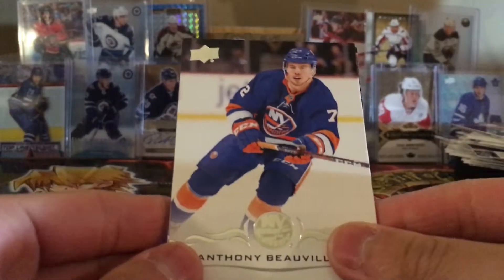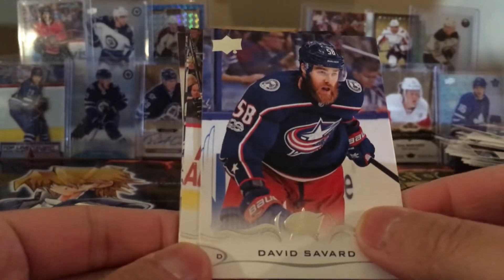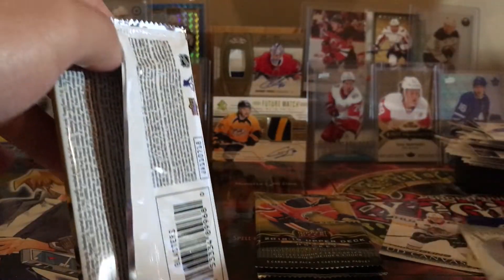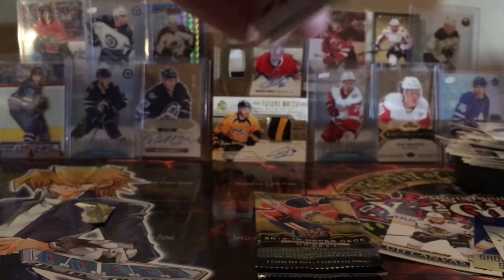Next pack — Anthony Beauvillier, David Savard, Zach Smith, Dmitry Jaskin, John-Gabriel Pageau. Another base pack. How many have we got? Four out of twelve — that's pretty good, a quarter of the packs.